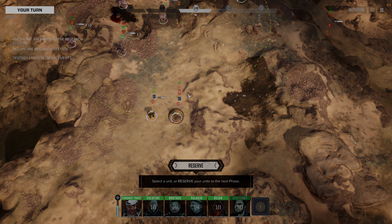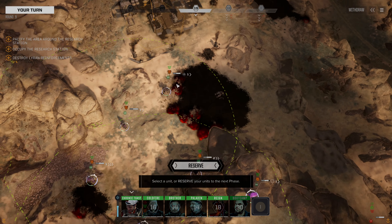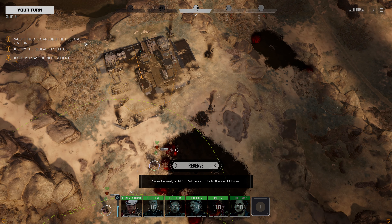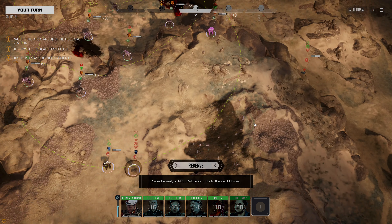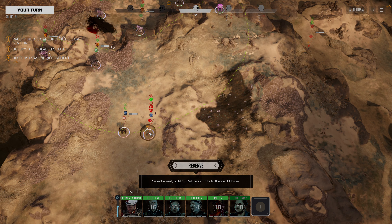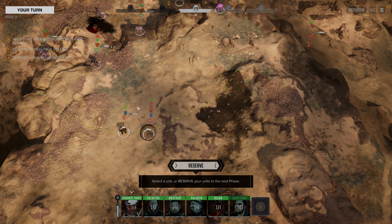Hello everybody and welcome back to Rogue Tech, where we are currently pacifying the area around this research station. There are some reinforcements that have come in. We see an Osprey here, we see something here, and we see a Warhammer 2C here. So these guys are in our rear arc, and we're going to need to deal with that.